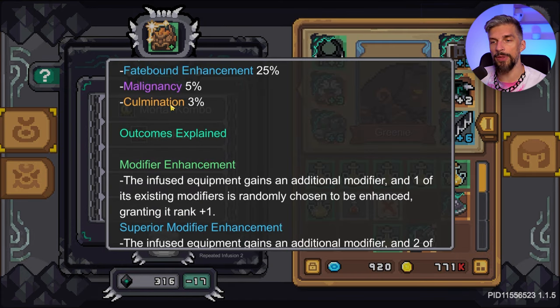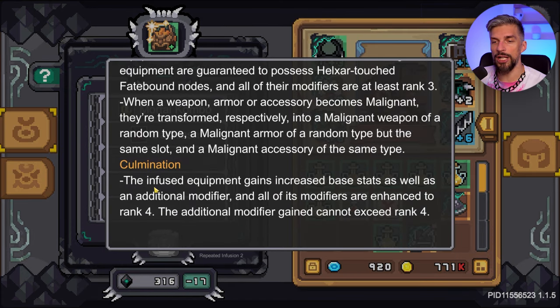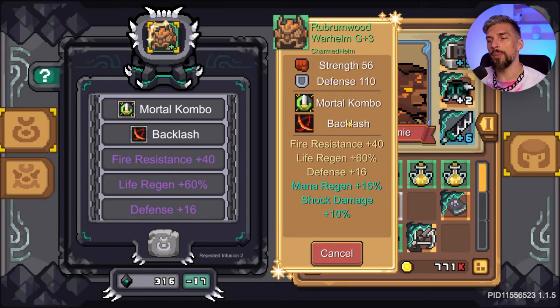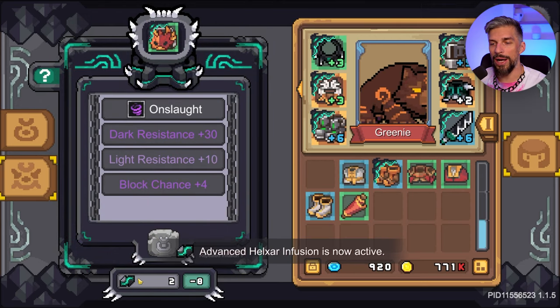Culmination has a 3% chance to succeed. What happens is the item becomes an OP locked version of itself. It's really recommended to only do it with your best-in-slot item that you'll use long term, because after culmination you won't be able to change the additional stats. You probably can still change fate bounds, but substats stay as they are. Also, you won't be able to get Helixar attached fate bounds on culminated items. Once culmination triggers, you won't be asked to accept — it happens automatically.